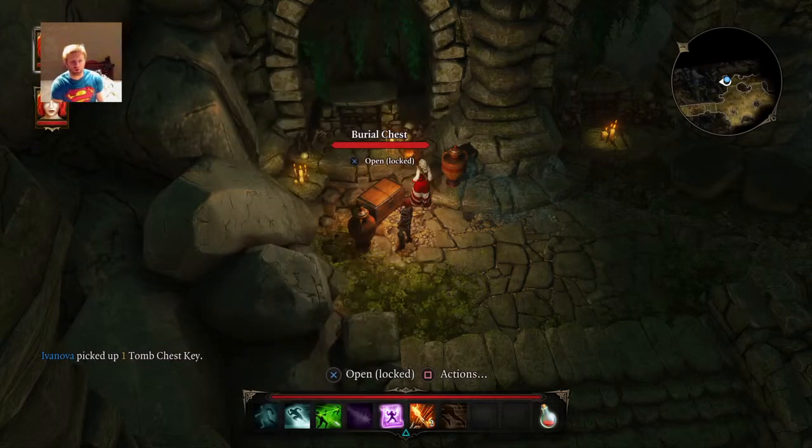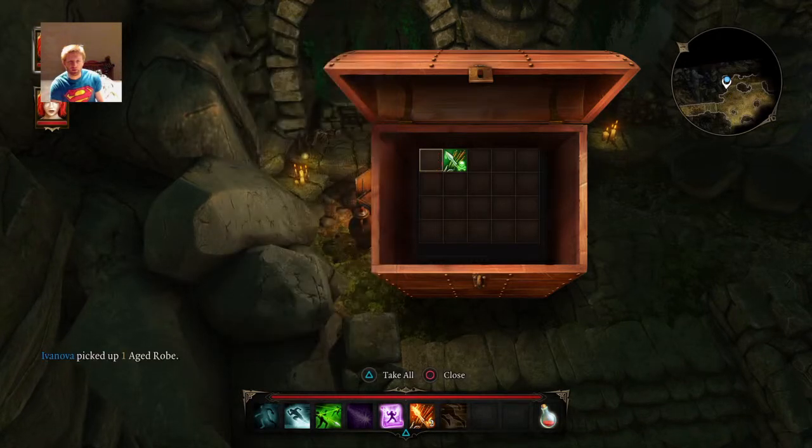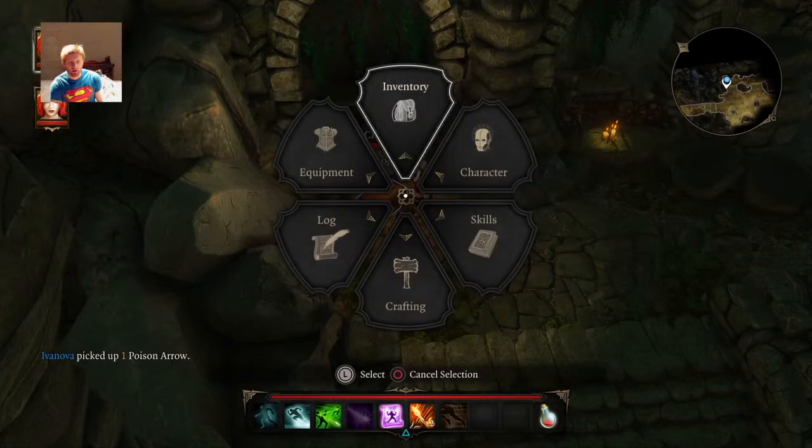Picked up tombcrest key. Nice. Open. Aged rope. 14 armor. And poison arrow. Nice.